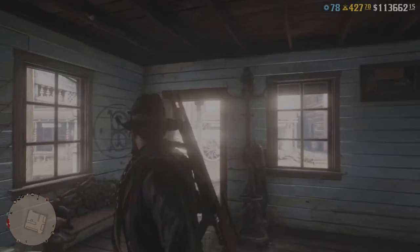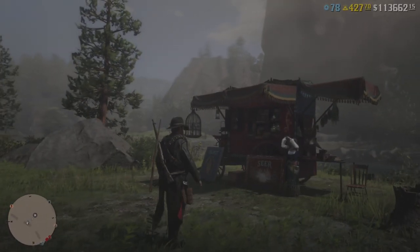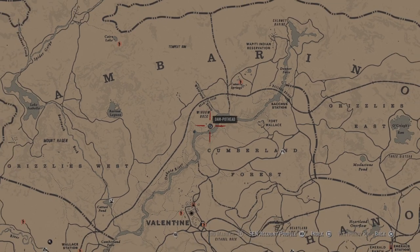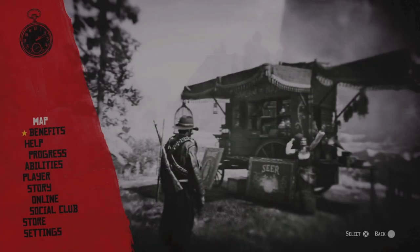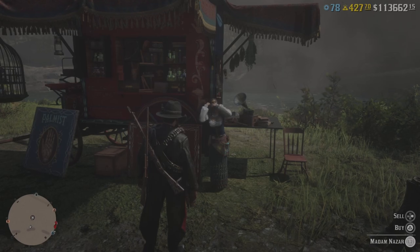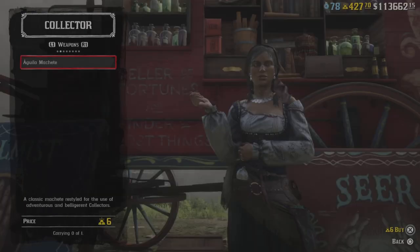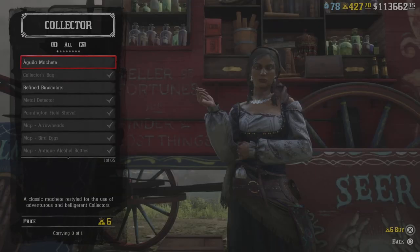Let's go check out Madame Nazar. I did go to Harriet and she had nothing going on with her either. This is Madame Nazar's location here, and chances are she's probably going to be pretty quiet as well. Hopefully there's a sale or deal going on — I love bonuses on here. That was a very good bonus last week with the double cash. But there's absolutely nothing going on with Harriet as well.